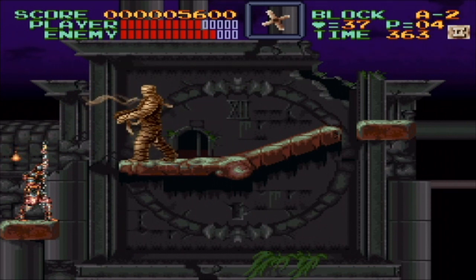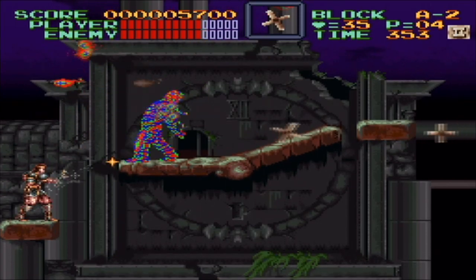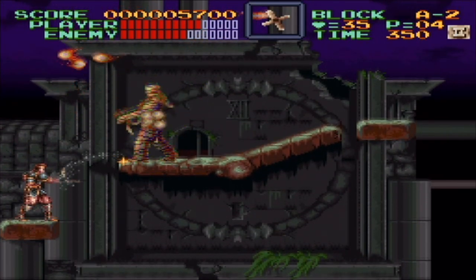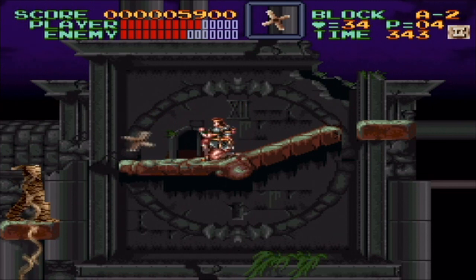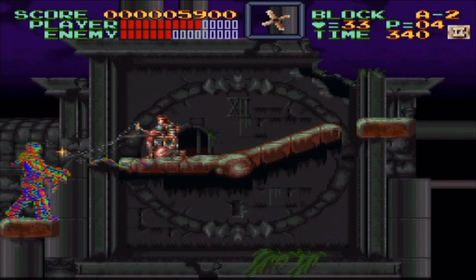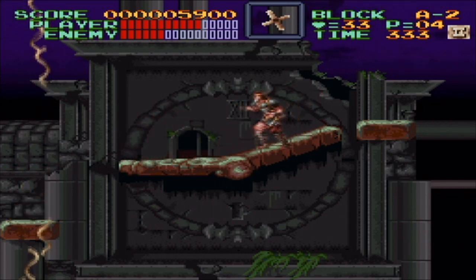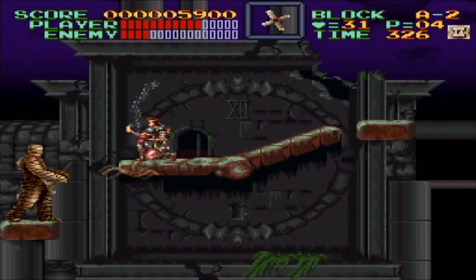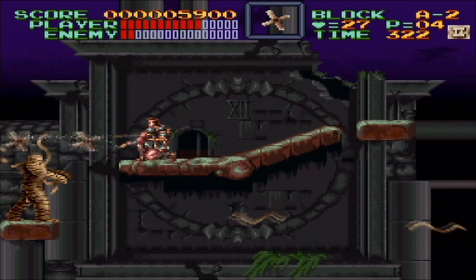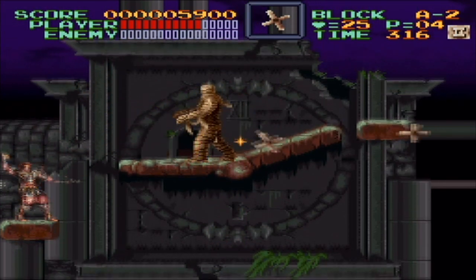So we face the mummy man. You do want to whip away most of his projectile attacks, because there is a possibility that you can fall down the stage. So just be careful here — play it safe. If you can, try to continue to use the cross on him, which I should have done there — this battle would have ended quicker. One more time should do it. There we go.